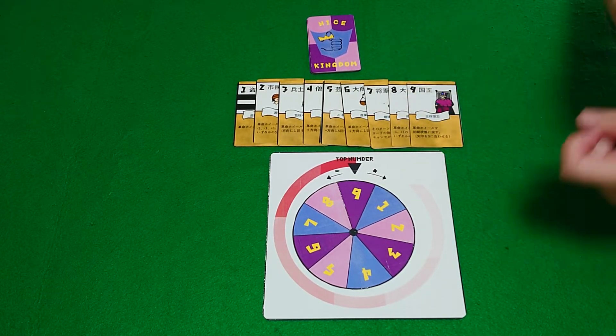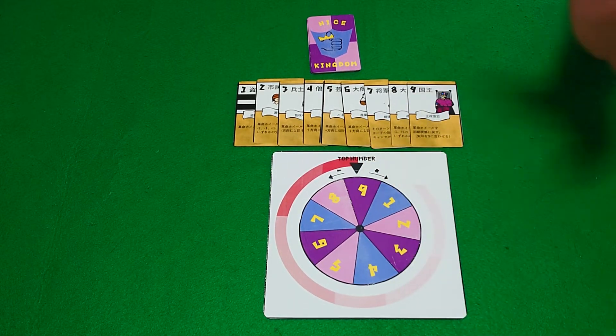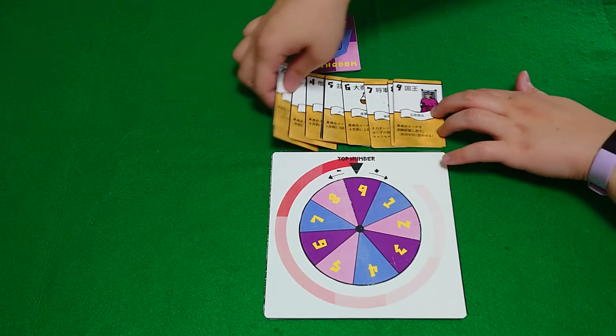Players will be discarding cards, and as they do, they will be spinning the wheel. Whoever is holding the final most powerful card wins that round. Let's check what these cards do.